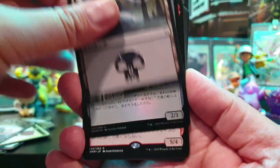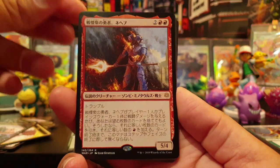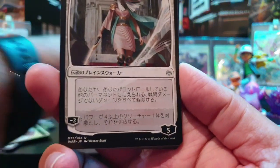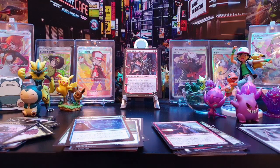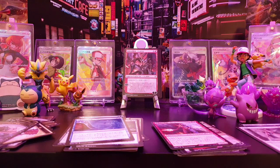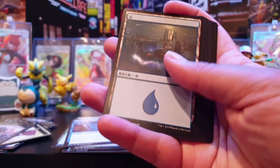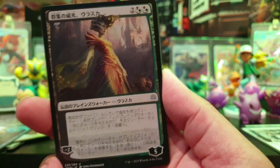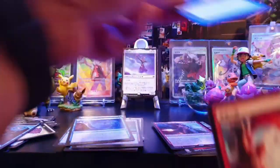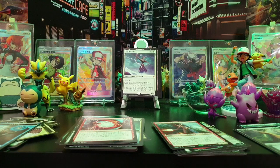Have you guys been doing well with War of the Spark? We have a foil! And that is God Eternal something — that's a very good pull. We have a Wanderer, which I believe is regular art, not alternate art. Uncommons there. I usually just play standard and draft — I've been enjoying drafting this set because the dynamics with all the planeswalkers are really good. You're pulling planeswalkers in every pack and some of their static abilities can be very good in draft. There's another God Eternal mythic — awesome. And a normal version of Vraska.